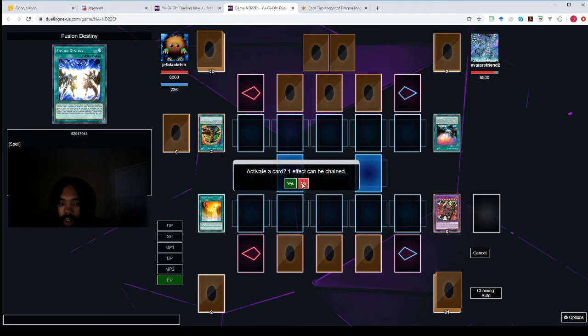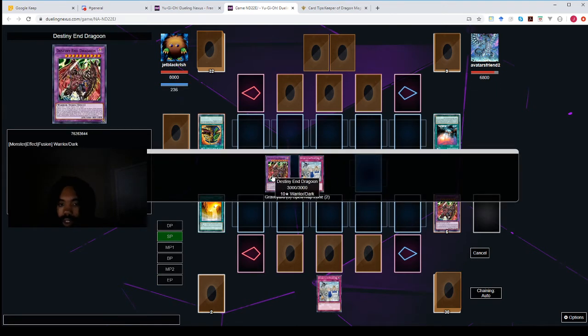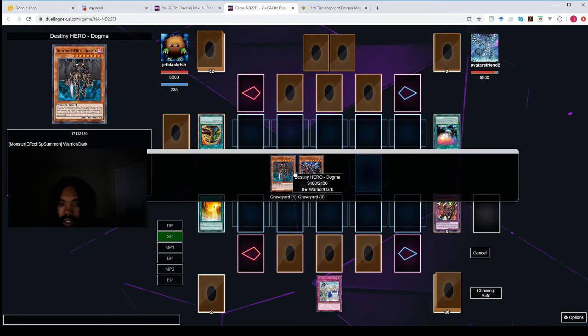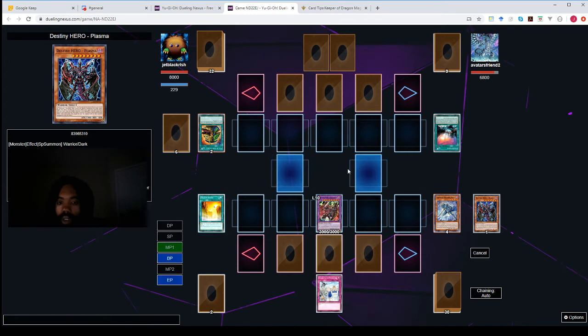One effect can be chained — no chain. No chain. Two effects can be chained — Destiny and Dragoon. So we're gonna try to bring our Dragoon back. One effect can be chained — no chain. Okay, so we have Dragoon back on the field.